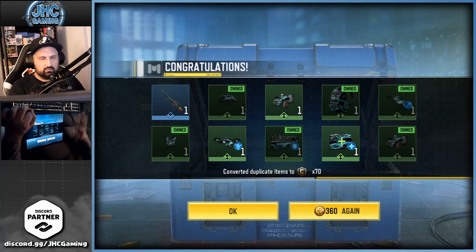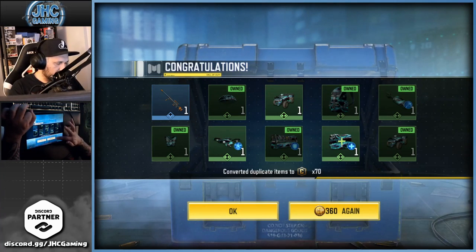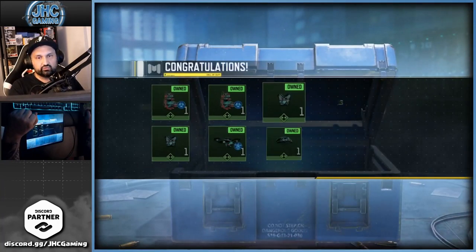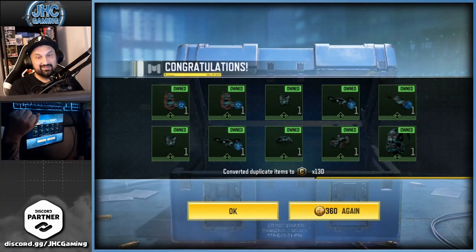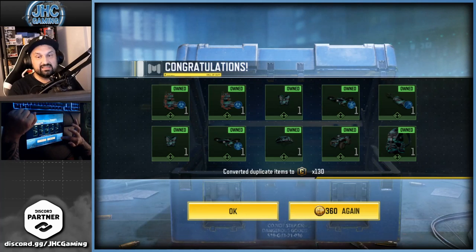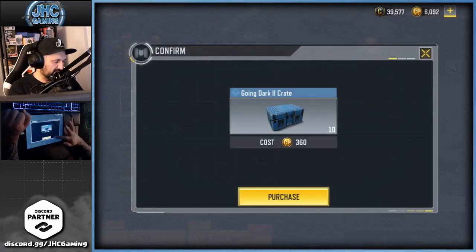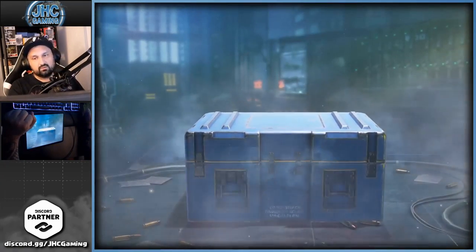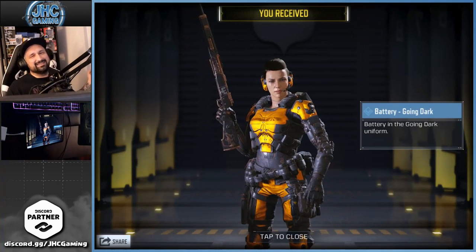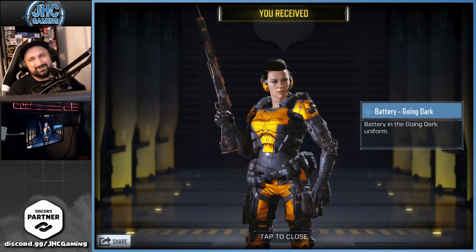Alright, maybe 20 more or something, because at some point we're gonna get all duplicates. See — that's only 30 crates and now we have all dupes. Not so good. Trading 360 CoD Points for 130 credits is not a great deal, CoD Mobile. Maybe 20 more.